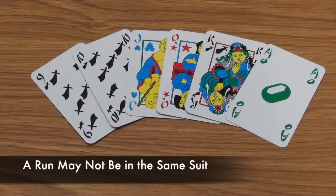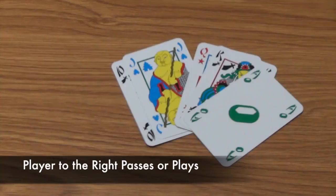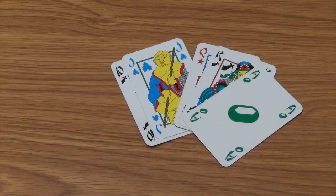After the start player plays their cards, the player to their right will take their turn. In Chinese games, play moves to the right, though players may play to the left if more comfortable. The next player may choose to either pass or play. If they pass, play continues to the right. If they play, they must use the same option the start player used.